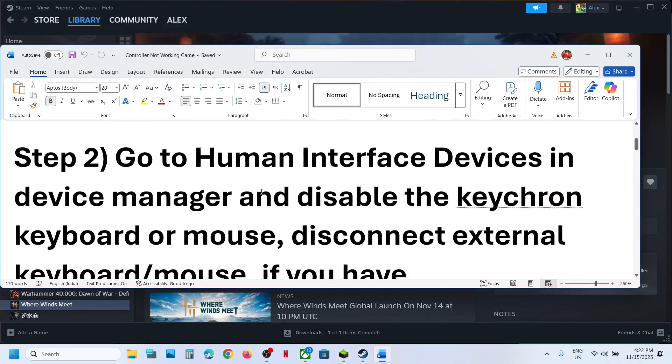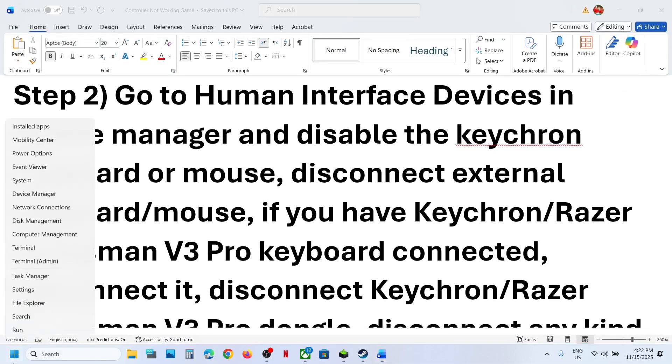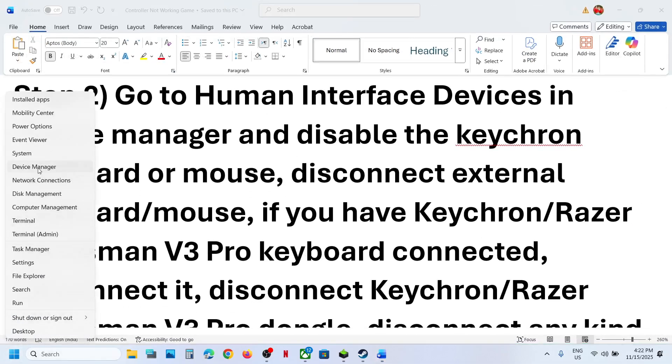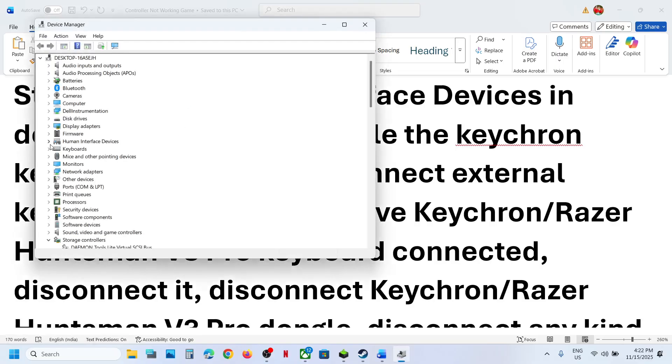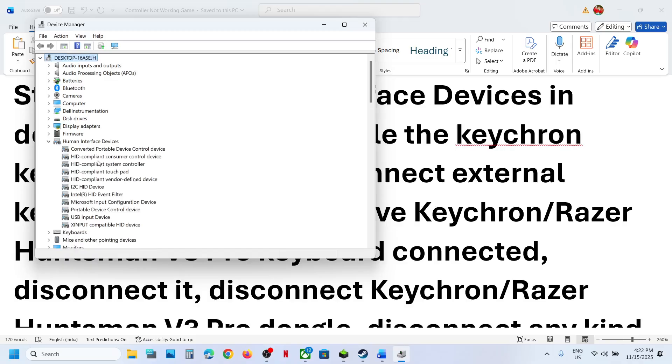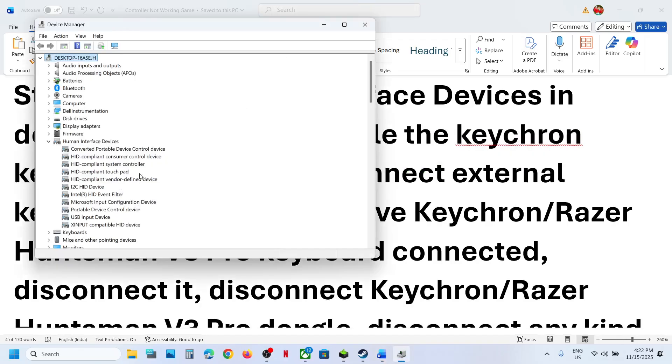The next step is to go to Human Interface Devices in Device Manager. Go to the Start menu, open Device Manager, and expand Human Interface Devices. If you find any external keyboard or mouse — such as a Keychron keyboard or a Razer Huntsman keyboard — make a right click and disable it.